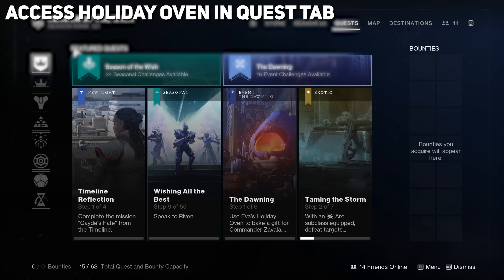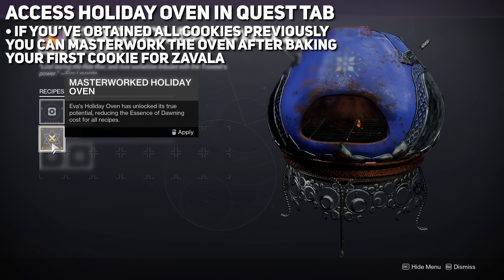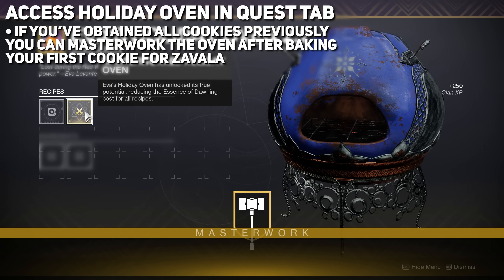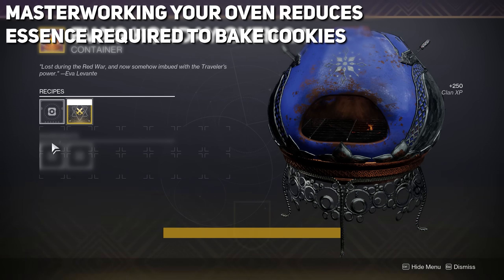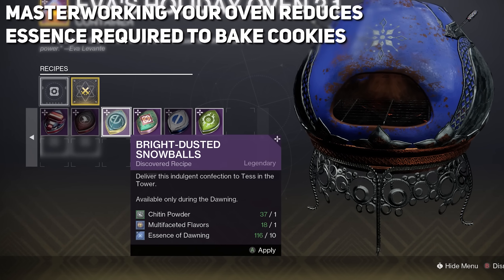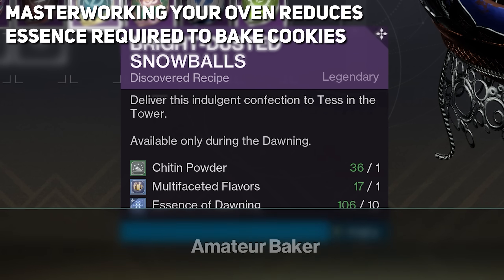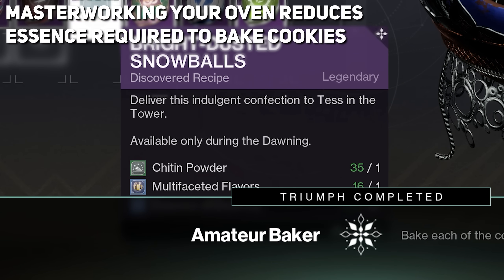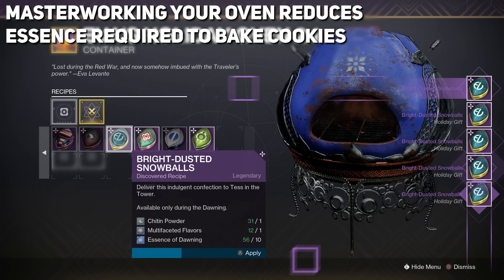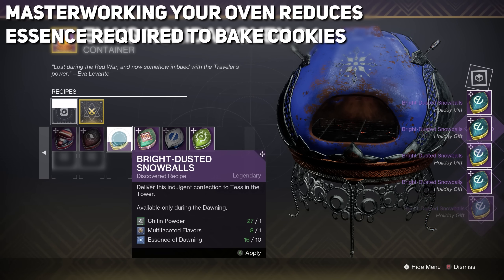You can access the Holiday Oven in the quest tabs. If you've done previous years of the Dawning and acquired all previous cookies, you can masterwork your oven right out the gate — there are no new cookies this year. It's incredibly important to masterwork your oven, as this will reduce the essence required to bake a single cookie from 15 to now 10. For new players playing for the first time, prioritize masterworking this oven by making every single cookie, as this will save you lots of time by conserving your Dawning essence.